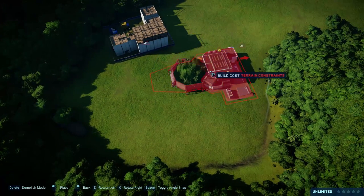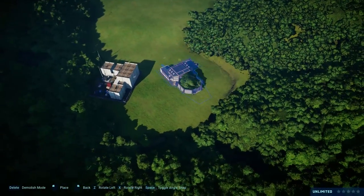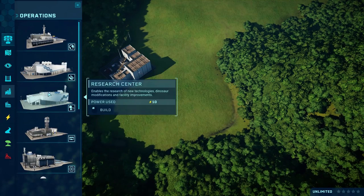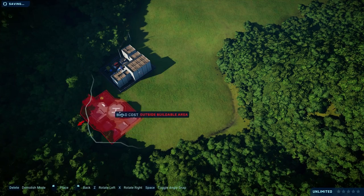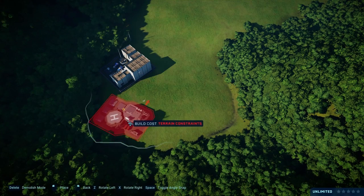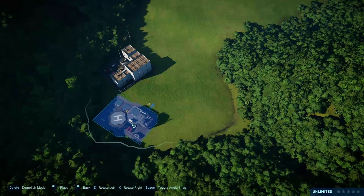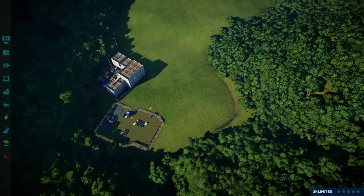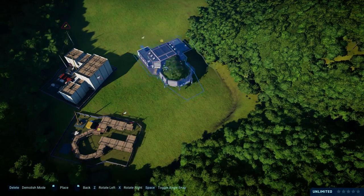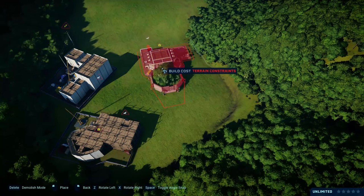So we can incubate our dinosaurs really soon. We also need an ACU center to transport them. Let's see where we can place it — can I squeeze you in right over here? I don't think I can, I need to put it more like this. Then we'll put the Hammond Creation Lab right over here in this corner and hopefully we can connect a fence to it.